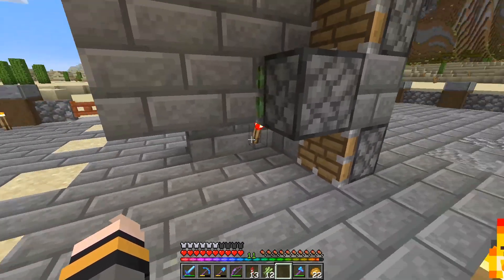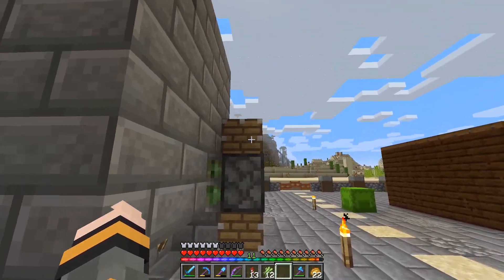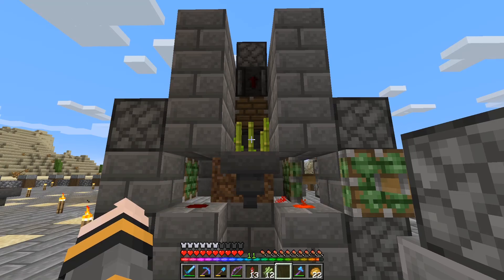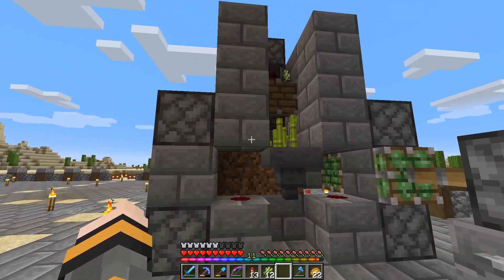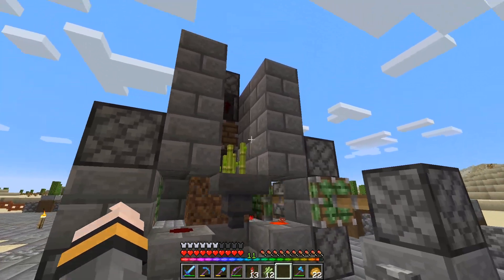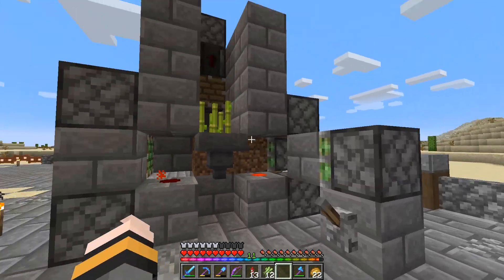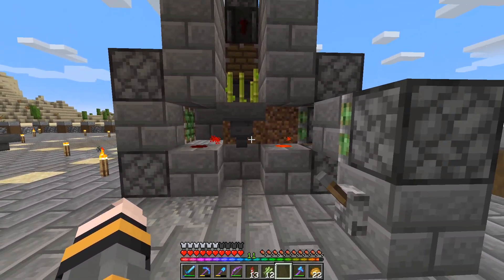After a little googling I found out that if you just leave all four pistons in those corners, for whatever reason it now works — I don't have to plant it every time. I might add some glass out the front here just to make it look nice, and then I'll cover it with a little contained build. But that is that farm done.